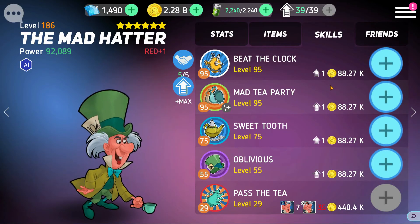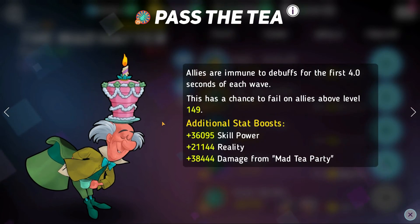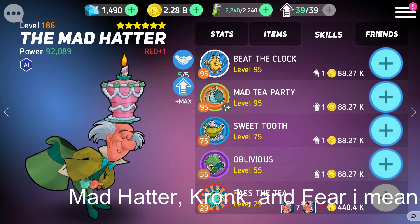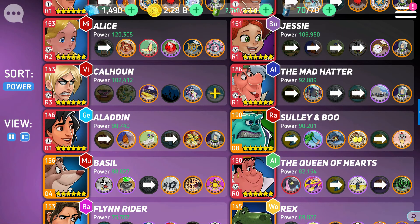Mad Hatter is another fun counter against Mr. Big. He is immune to all debuffs — meaning he can't be frozen or scared. With Mad Hatter's red skill, allies are immune to debuffs for the first four seconds of the wave, so just like Cronk this prevents his team from being frozen right away. Mad Hatter has been making a comeback the last few months.